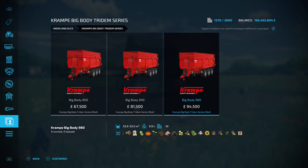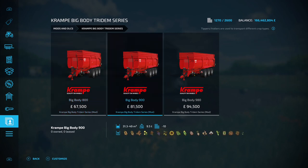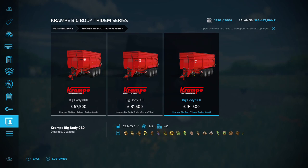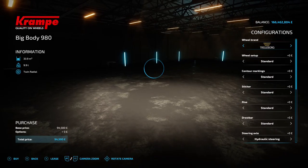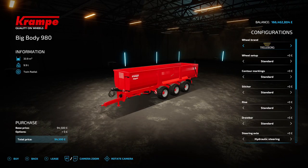Next up is the Crampy Big Body Tridem Series, this is by Chrissy136. 36.76 megabyte on the download. You're going to find three of these under trailers. They've all got the same basic options apart from capacities: the Big Body 800 does 27,900 to 43,500; the Big Body 900 does 31,300 to 49,000; and the 980 does 33,900 to 53,500. We'll go into the big one since all the options are the same across all three.